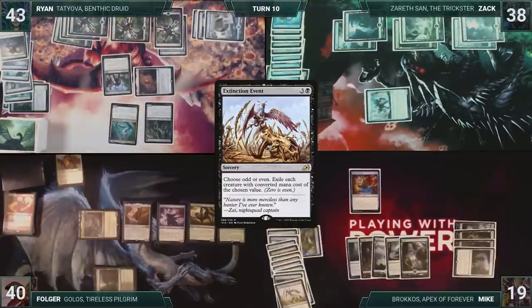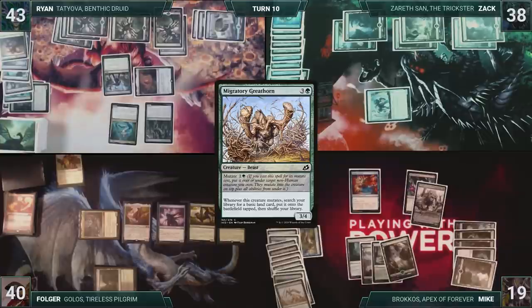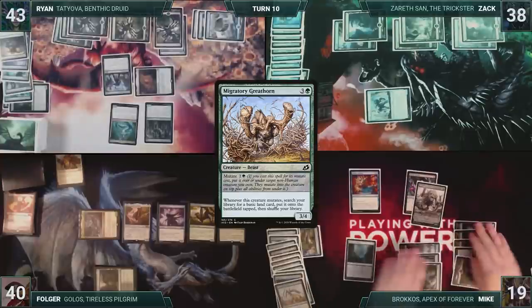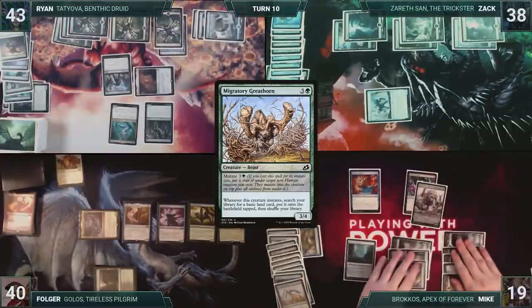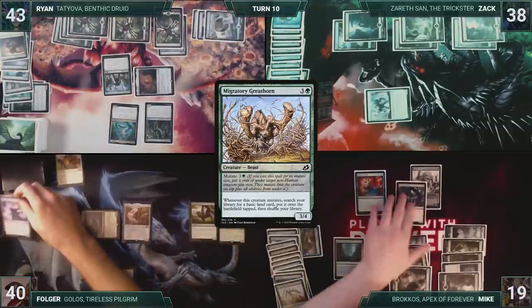Mike casts Zagoth Mamba, then casts Migratory Greathorn for its mutate cost onto Zagoth Mamba. Mamba's mutate triggers, and Mike gives Cloudkin Seer minus two, minus two, killing it. Greathorn's mutate triggers, and Mike fetches up a Forest onto the battlefield tapped. With nothing else, Mike passes.